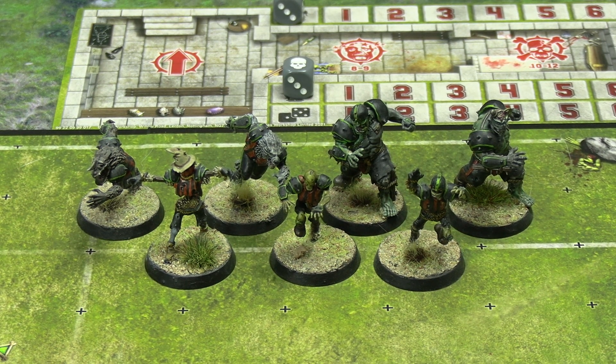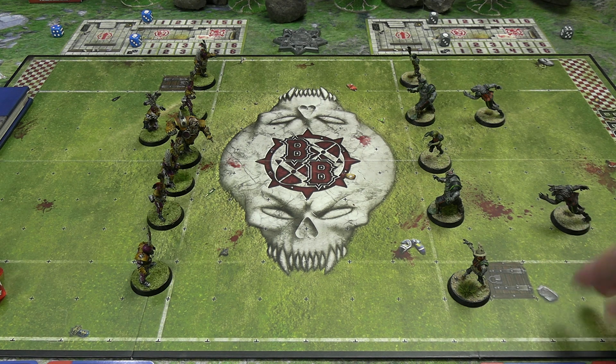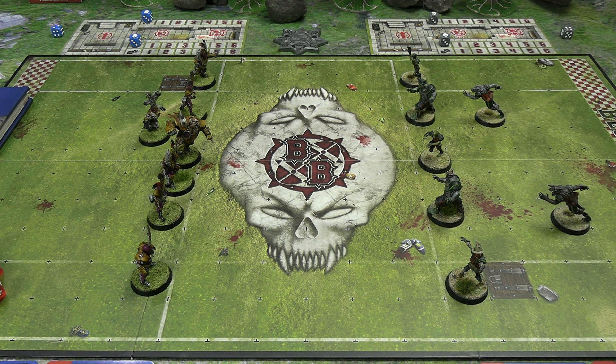In 7s you don't set up on the line of scrimmage facing each other — there's a no man's land between the teams, which also means the first turn will probably be quicker. We've done some of the pre-game setup off camera. The sidelines are a little bit shorter in the 7s version, only one model at most can be set up in those, you still have to have three on your starting line, and the rest can be positioned around there. Rolled off — the Necromantic Horror team, the Wolfenburg Crypt Stealers, are receiving the ball; the Bogenhafen Barons are kicking it.